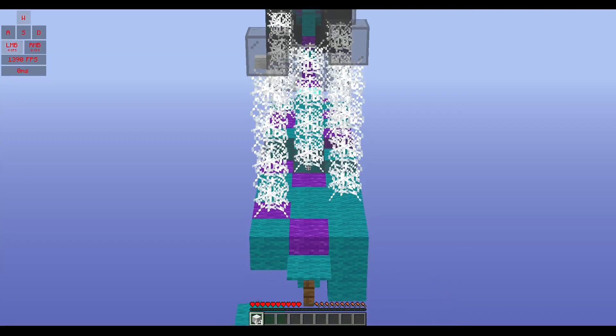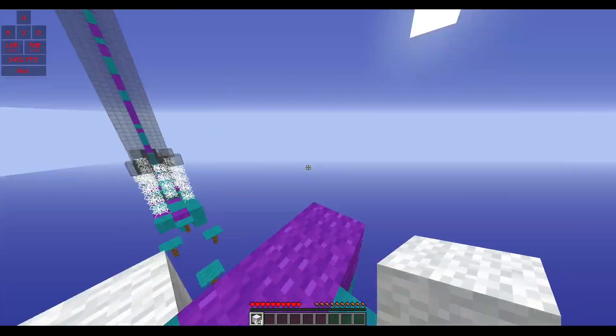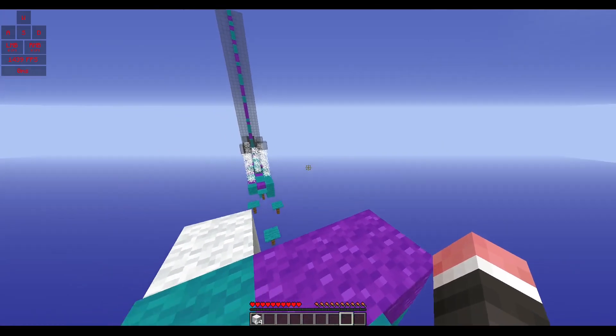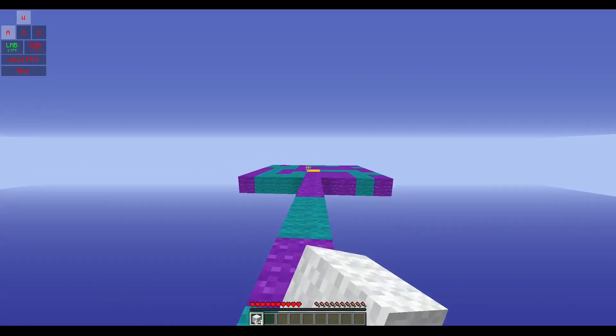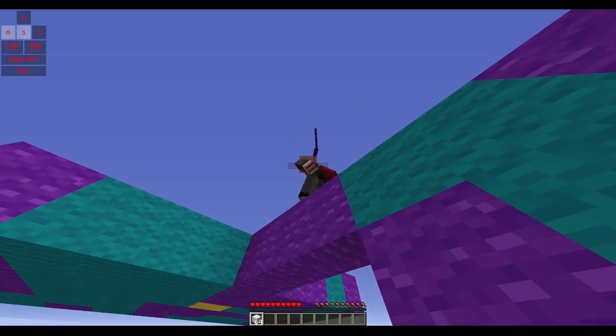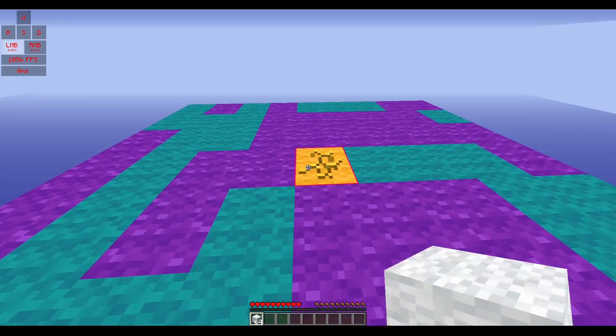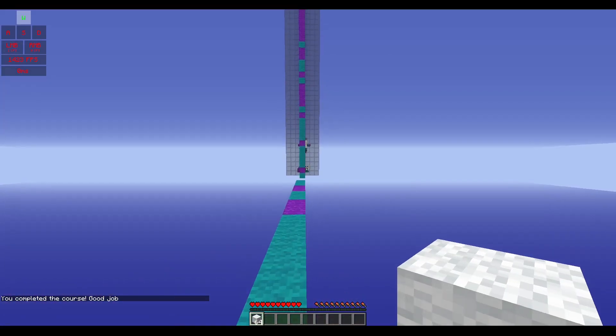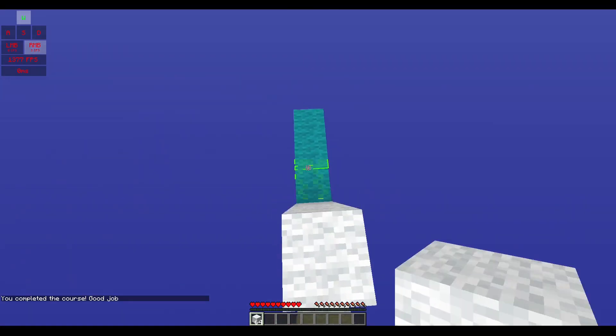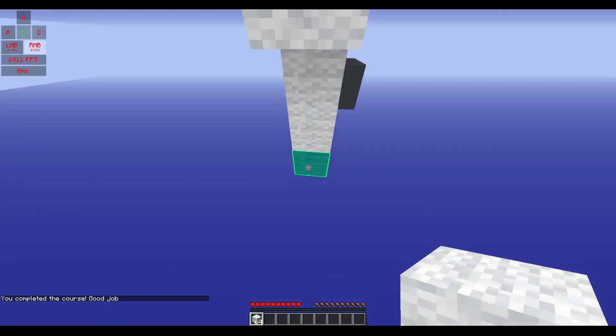You can see I've got the checkpoint back there - there's a diamond block, and that's the checkpoint. There's a bunch of wool and I can build to the gold block. There's a gold block underneath here. So if I step on it, it says I complete the course - and I complete the course. That's the game, and you can build your own courses.